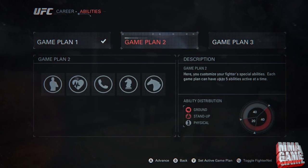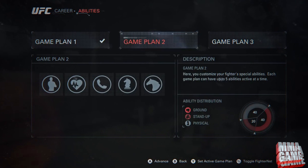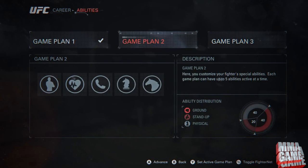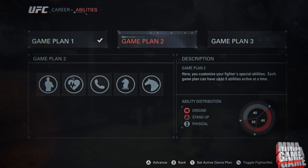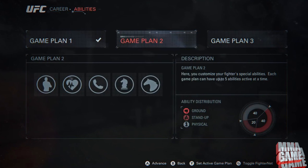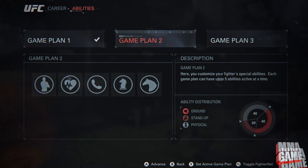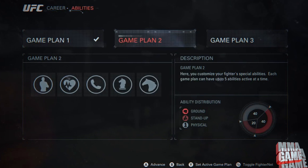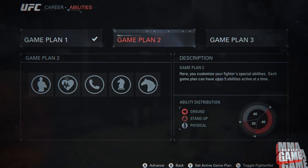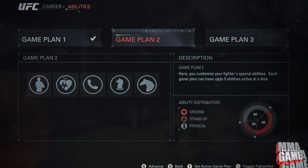These abilities are what you put in your game plan. It shows that you could have multiple different game plans — one, two, and three. In career mode you'll most likely just be able to choose a game plan and it'll have five different abilities in it. I went ahead and put together all the abilities shown on screen. What these remind me of are perks in Call of Duty, which is pretty cool. I think there's around 20 different ones shown in the video, and I don't even know if that's all of them.